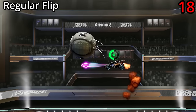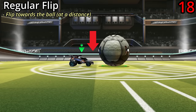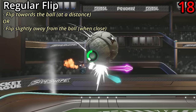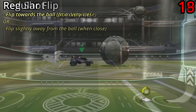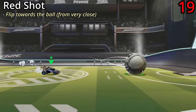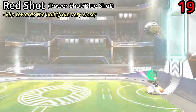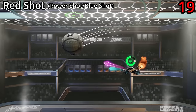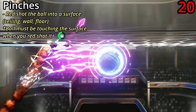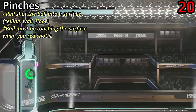You can do a regular flip shot two different ways: by putting your car at a certain distance or further from the ball and flipping towards it, or when you're really close, by aiming your nose slightly away from the ball when you flip. If instead you're within a closer distance and flip towards the ball, you'll do a red shot — also called a power shot or blue shot. It's one of the most common shots in the game, super useful for straight shots. You can use it for a ceiling pinch for attacking plays, or a wall pinch for defensive clears.